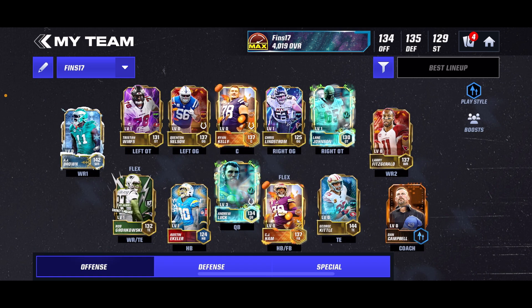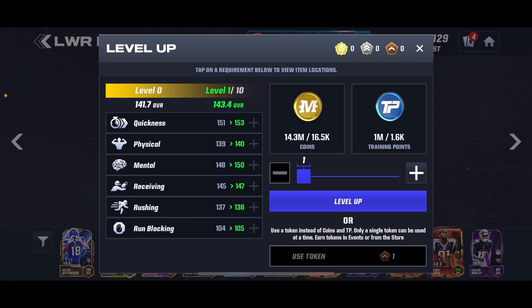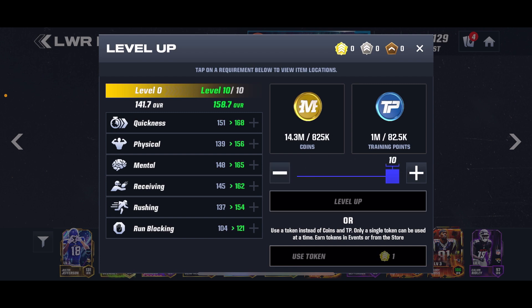Here is what I would first recommend when it comes to your team. If you have a player that you really like and you know you're going to have on your team for a while — like say this AJ Brown — and you want to level him up to get a few extra overalls, by all means go ahead and do so. I just would not do it all the way, because this AJ Brown is most likely going to be replaced in maybe a month or two, which is pretty crazy because he's a 142.